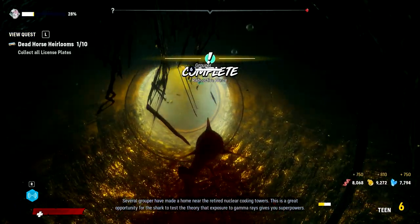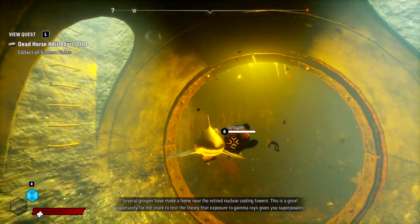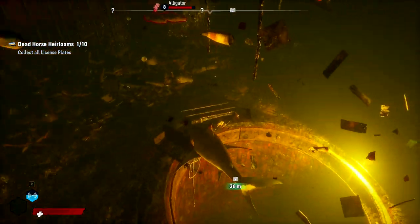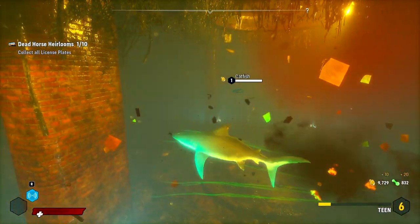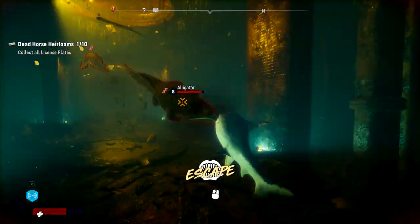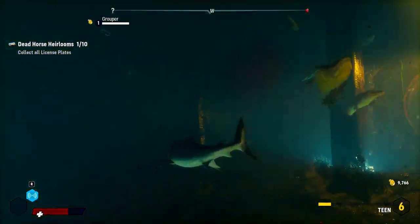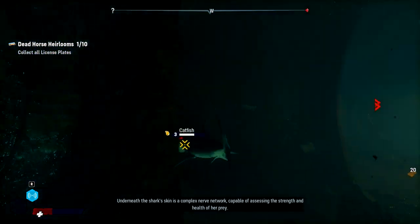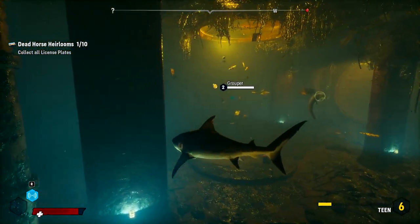Several grouper have made a home near the retired nuclear cooling towers - this is a great opportunity for the shark to test the theory that exposure to gamma rays gives you superpowers. There's another jellyfish back there, that one's purple. Let's find out what's down here. There's an albino grouper. Why are they working together? Underneath the shark's skin is a complex nerve network capable of assessing the strength and health of her prey - that's why we can see health bars.